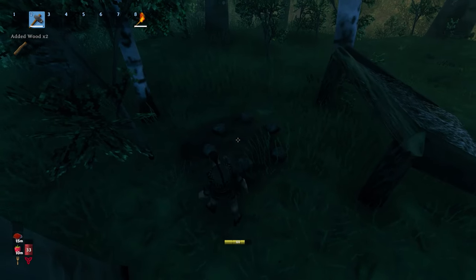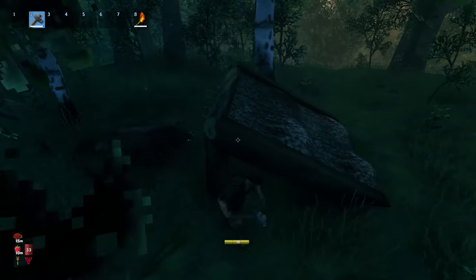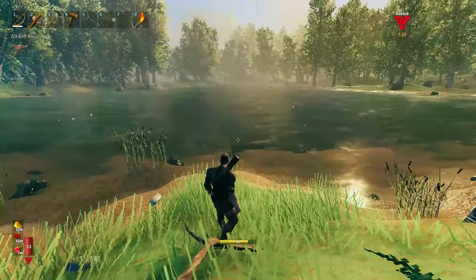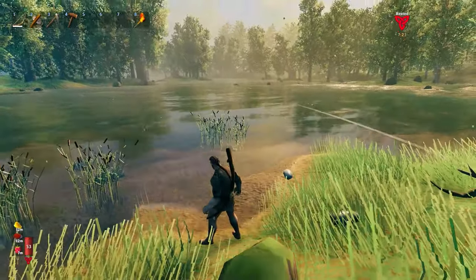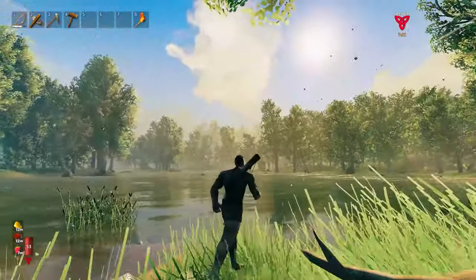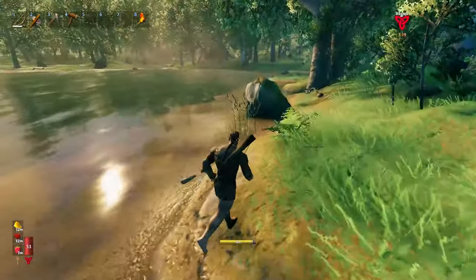There's a small outpost here. Okay, this is bad. What's that? Are those pines in the distance? I think they're pines. Wow, we might be actually near the black forest.